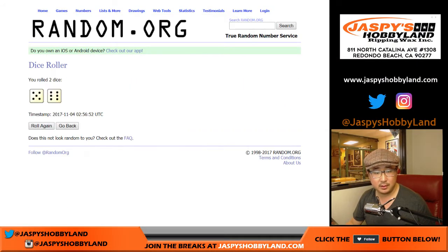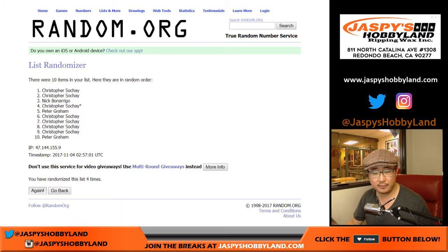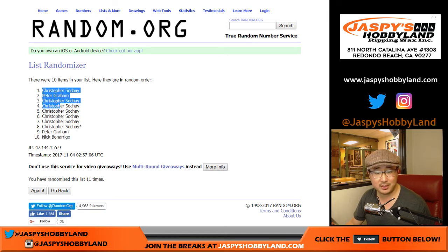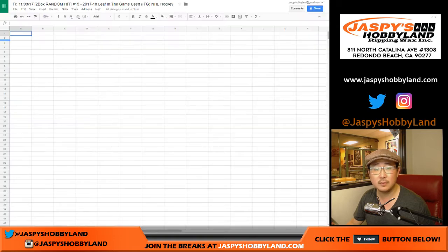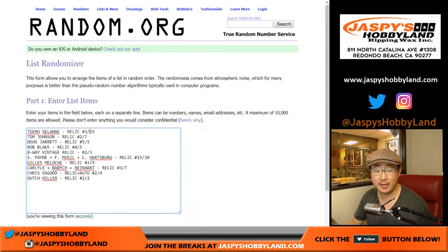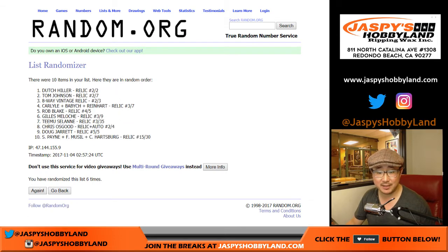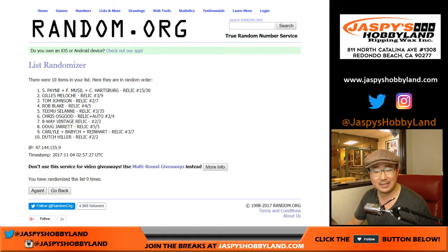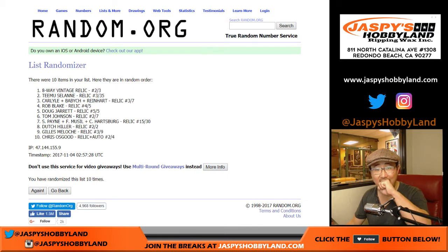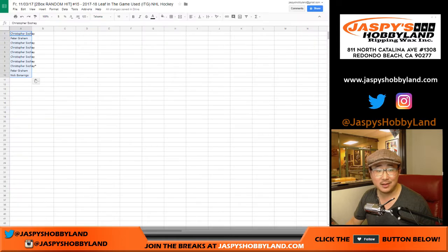We're going to randomize both lists eleven times — five and a six. Names first, running through to the eleventh and final time. We got Chris down to Nick B. The eight-way vintage relic is up there — wow — and that goes to Chris.